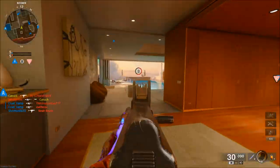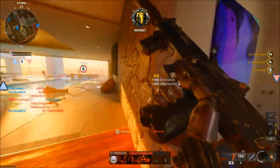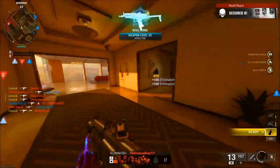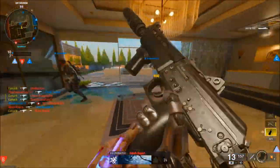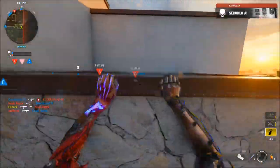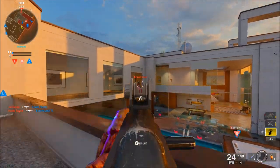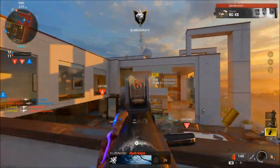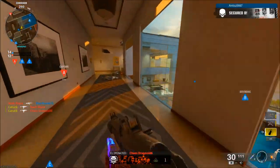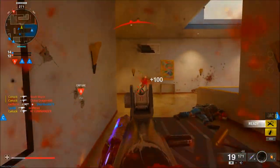I've dropped two nukes in this beta so far, but it's actually kind of hard to drop nukes compared to MW3. The nukes are harder to get because this game is a lot more close quarters — the maps are all pretty small. You can't really run around and expect a fast nuke because you just get caught in terrible angles. You kind of just have to sit and hope you get a good area.